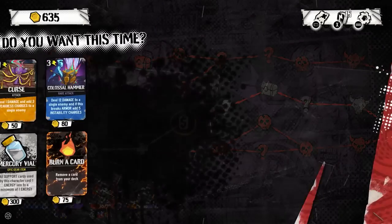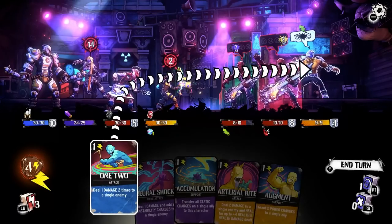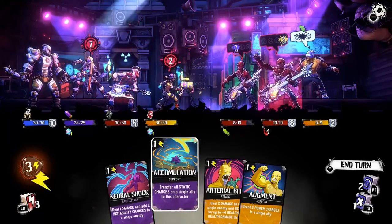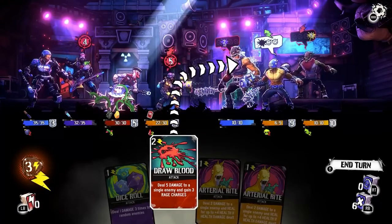Card types range from attack, support, stance, and more. Depending on the situation, I'd use my tank to dish out a few hits, because after three attacks land, he'd gain a barrier card that costs zero energy. However, this strategy isn't universal when other factors are in play.